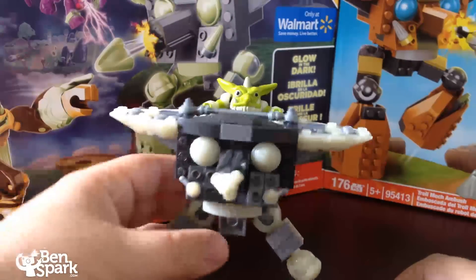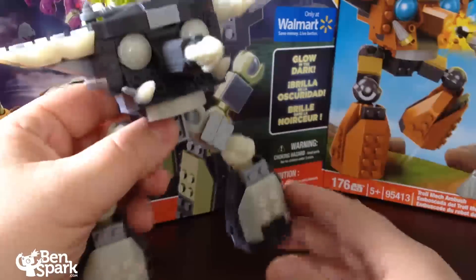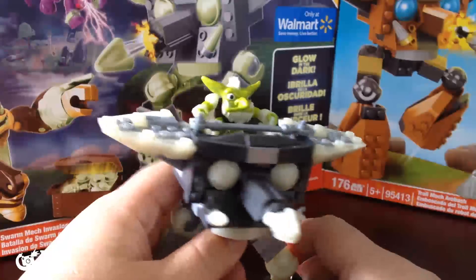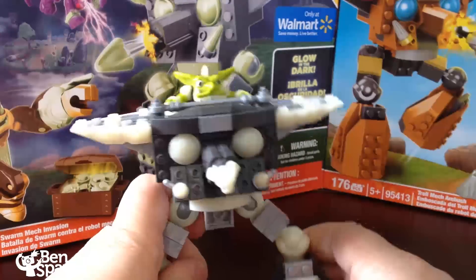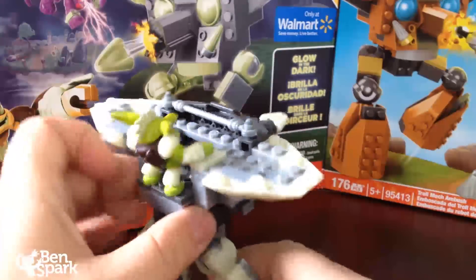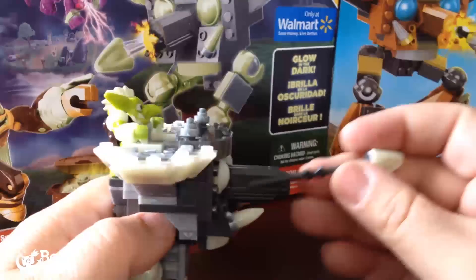Let's put together the mech. This is the completed mech from the Swarm Mech Invasion. We've got our Troll riding atop the mech with big giant feet — very posable and movable. There's a missile here that serves as kind of a nose; it looks a little like a Troll. The missile fires — there's a little red button — and it fires pretty well, so be aware of that.